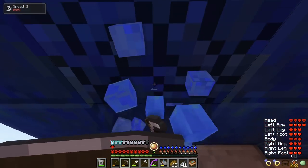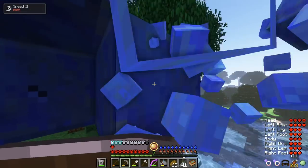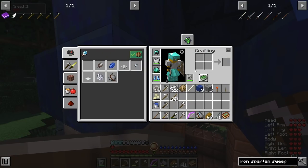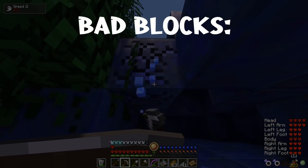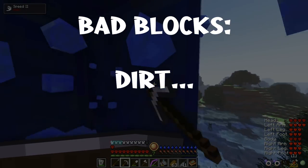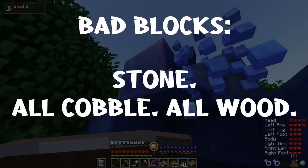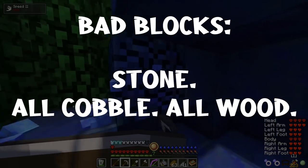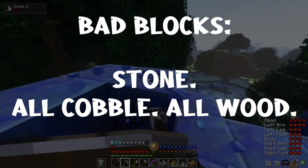This is extremely important — please write this down. RLCraft monsters can easily destroy your build if you aren't aware of what blocks are safe to use and what blocks aren't. Bad blocks: Dirt — no dirt huts. Stone, all cobblestone type blocks, and all kinds of wood. I will explain the reasoning later in this series when we encounter mobs that can destroy those blocks.